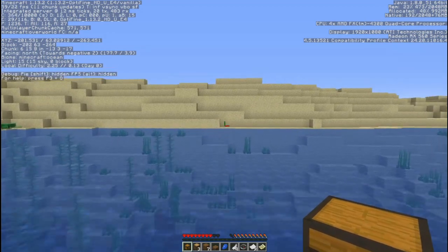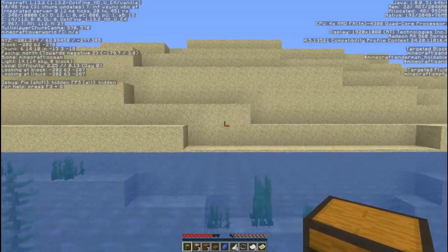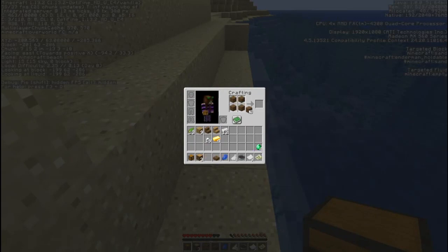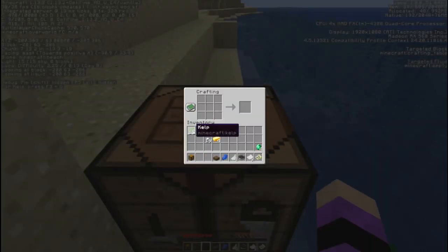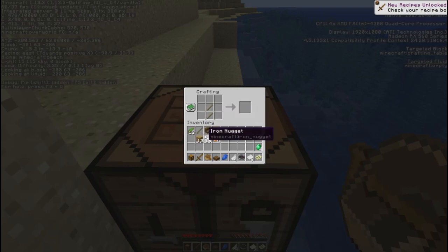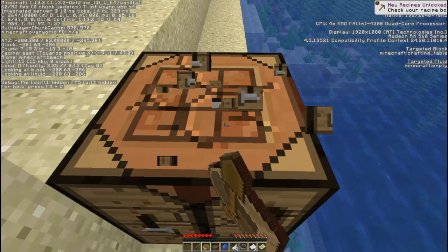If we have the boat then it should be easy to get over there. We're about midday right now, so we're doing good. Let's pop up here and get a boat going. Let's go ahead and convert these over so we want to get a boat, and then craft ourselves up a sword just in case, and a pick. Those will definitely come in handy. Let's go ahead and start heading over towards where the village is.